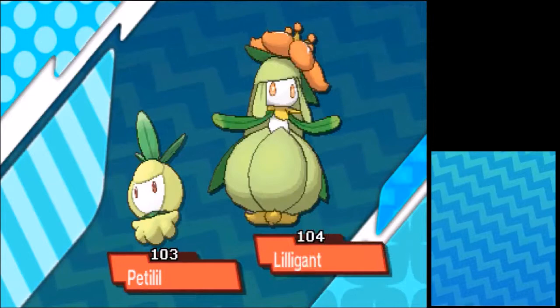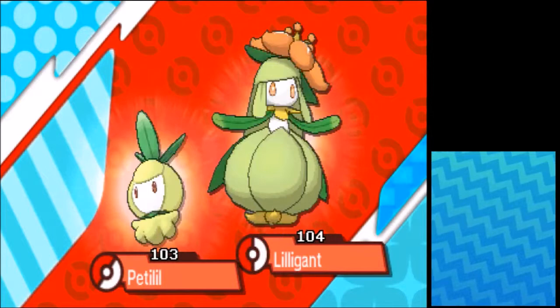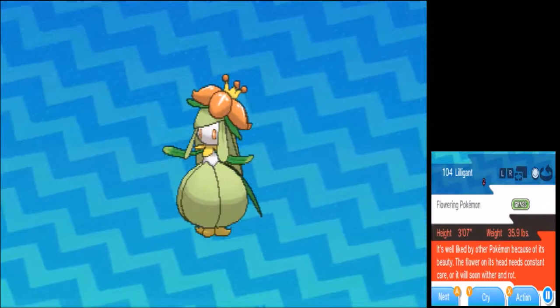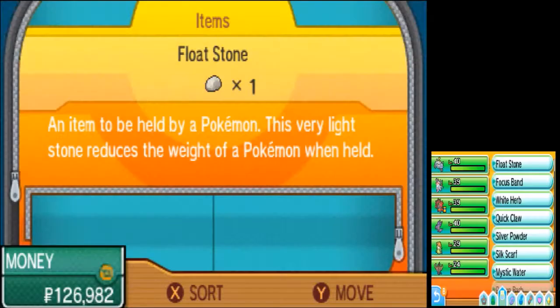We get a new Pokédex entry for Lilligant. It's the Flowering Pokémon. It's well liked by other Pokémon because of its beauty. The flower it said needs constant care or it will soon wither and rot. I better take good care of this Lilligant then.